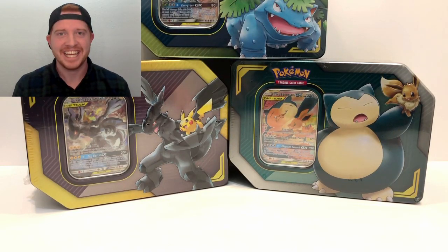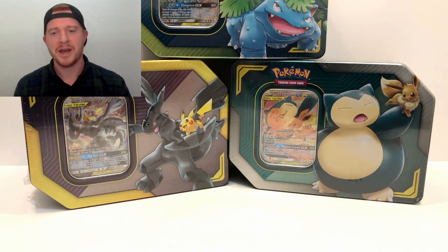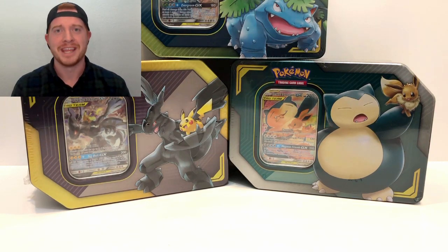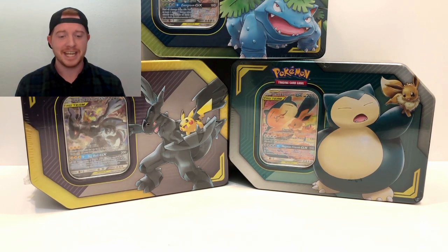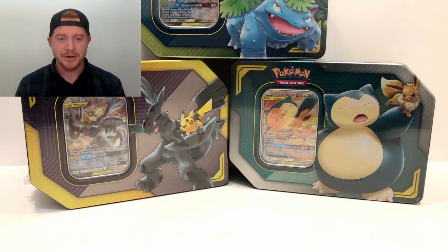Hey guys, how are you doing today? We have a super sick video. We all love Unbroken Bonds, it's been awesome, everybody's been getting great pulls from it. But I feel like Team Up might have gotten a little overlooked, so we're going back just one set to open up some Team Up tins. This is gonna be so awesome - we got Snorlax and Eevee Team Up, Venusaur and Celebi, Pikachu and Zekrom. We are gonna get some super sick pulls, so get ready, let's jump into them.